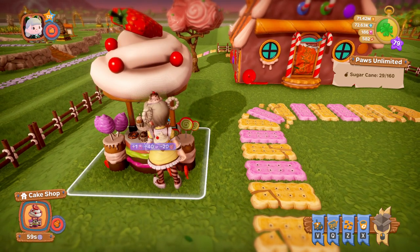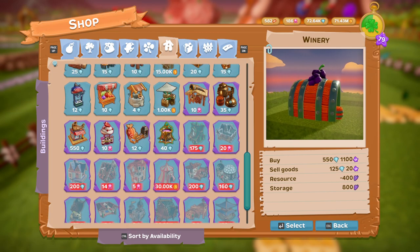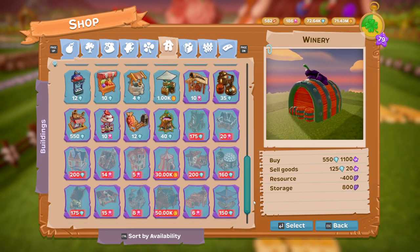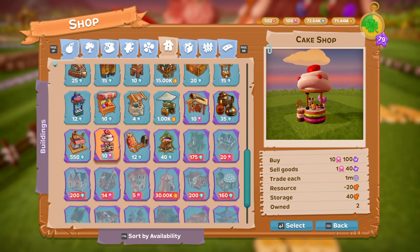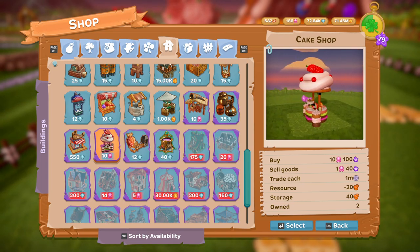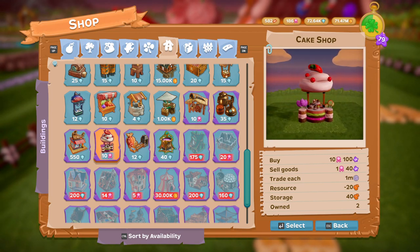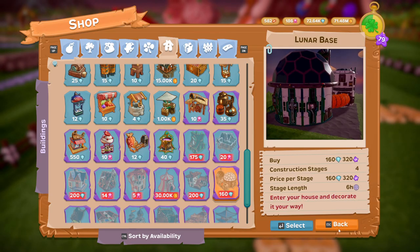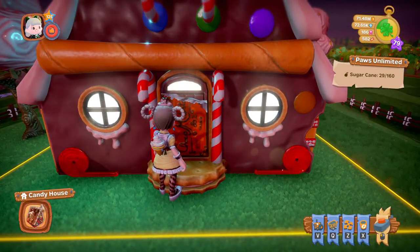Next we have the Cake Shop, which is very useful because it's classed as a building. It lets you sell goods for the pink medals. You do need 10 pink medals to buy it, it stores 40 honey, and you get medals back when you use it.